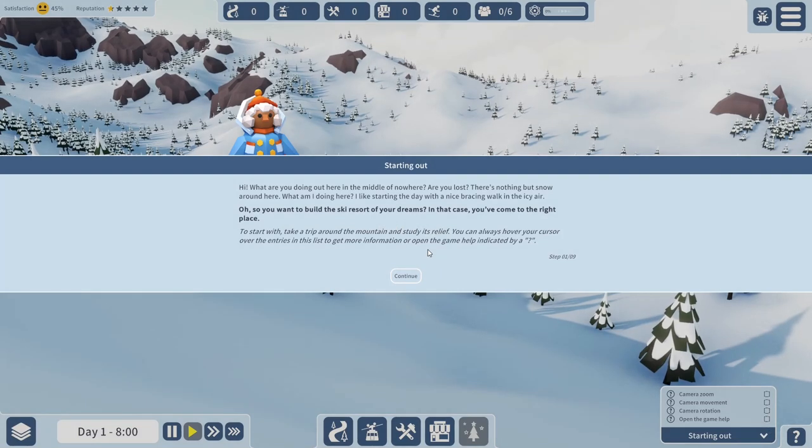So this is our starting out scenario. The tutorial NPC asks: 'Hi, what are you doing out here in the middle of nowhere - are you lost? There's nothing but snow around here.' I reply I like starting the day with a nice bracing walk in the icy air. The NPC responds: 'Oh, so you want to build a ski resort of your dreams - in that case you've come to the right place.'